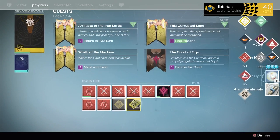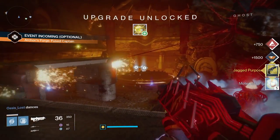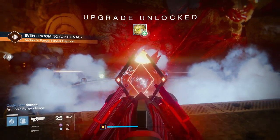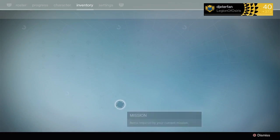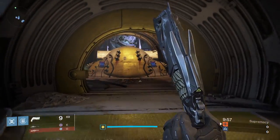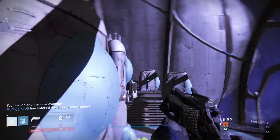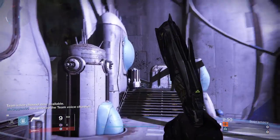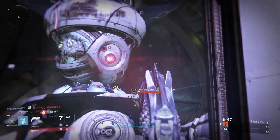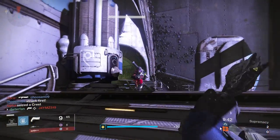Once you guys have all your Bounties, it's really going to depend on what day it is and what kind of Bounties you got, but generally all you really need to do is go and complete all the Bounties that you can — the Vanguard, Crucible, and She-Ra Bounties. You don't necessarily need to have all 16 completed, but the more you have completed, the more of a chance you will have at the Thorn. So if you're really getting unlucky, you definitely want to make sure that you have as many Bounties finished at the same time as you possibly can.